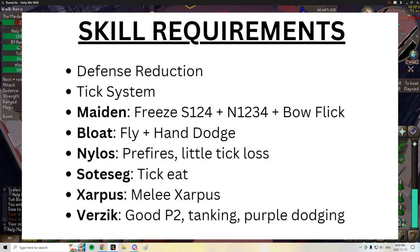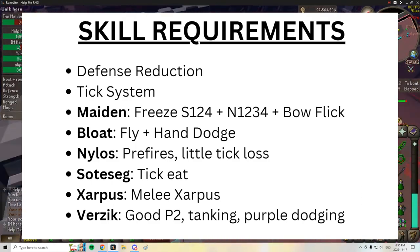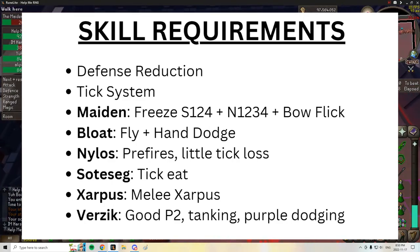Skill requirements: you have to understand how defense reduction works with the Dragon Warhammer and BGS. Getting stuff to zero defense is essentially required. You should have a good understanding of the tick system. As a freezer, you should be able to freeze Maiden on a very consistent basis. This means your melee freezer, or north mage, needs to be able to hit north 1, 2, 3, and 4 — yes, fours as well. This requires being tick perfect.